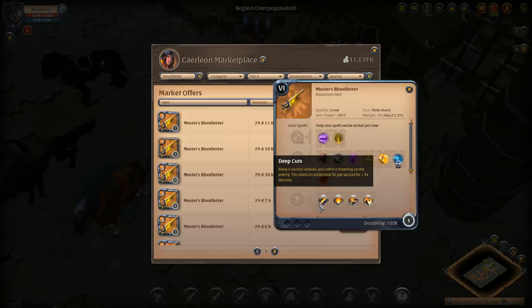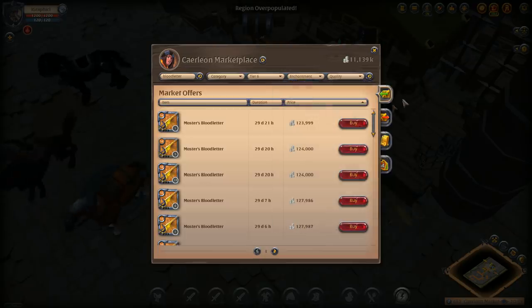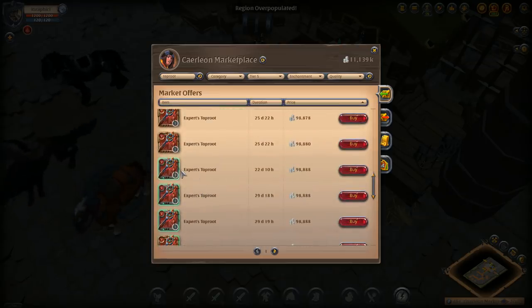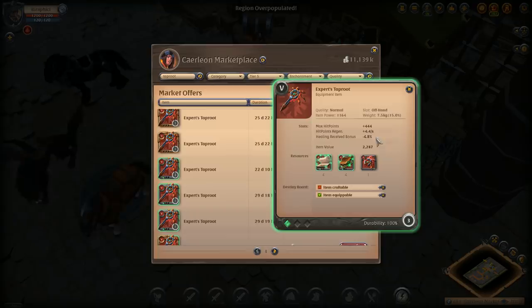The blood letter passive: every four normal attacks you inflict a bleed on the enemy, dealing an additional 50 damage per second for 1.5 seconds. Now looking at the taproot — this might be one of the strongest parts of my build. I run a 5-1 taproot; they're a little costly but not too bad, currently just under 100k. The 5-1 taproot gives 444 HP and HP regen increased by 4.4 HP per second.